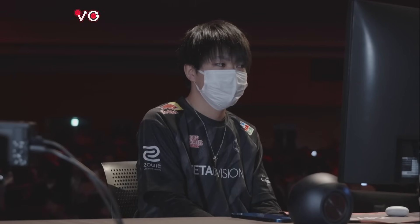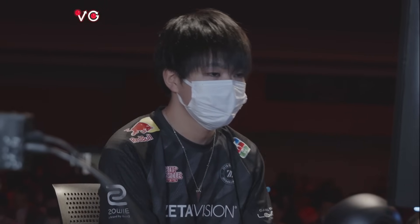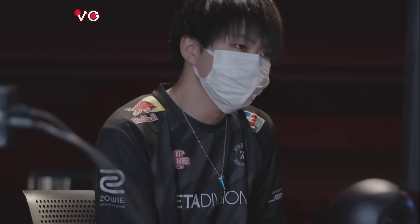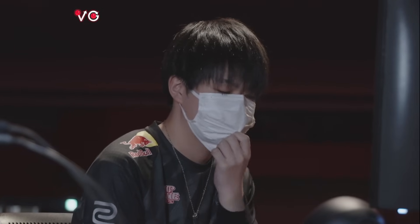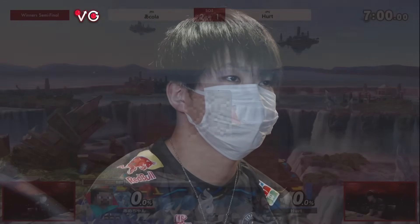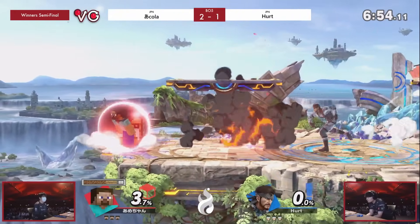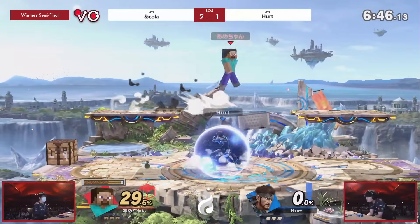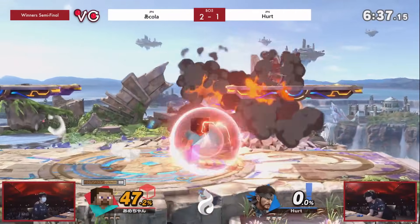Akola played phenomenally. Hurt's stage pick this time around — that music pick. Sonic music, looking through the catalog. Akola looks locked in. Live and Learn, I think — so many players pick that. I have respect for players that choose the music every game, because I can't do that. Akola, he looked so different once he had that stock lead. It was just looking so bad for Hurt. He was playing it really safe for a solid chunk of time, but then Hurt realized he has to approach him. Smaller battlefield is probably going to mean a lot more close quarters and maybe not as much defensive play for Snake.